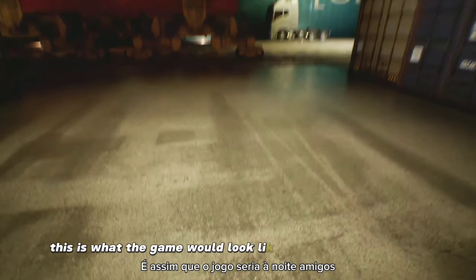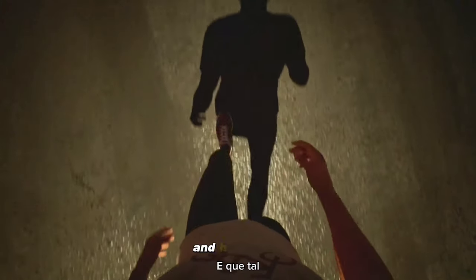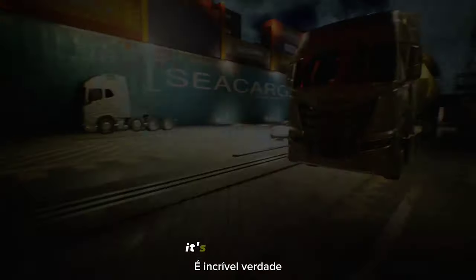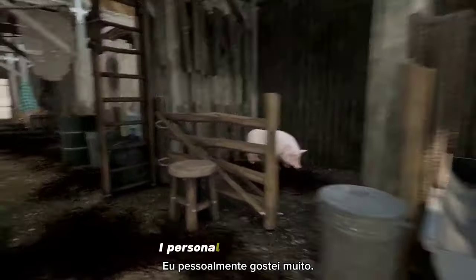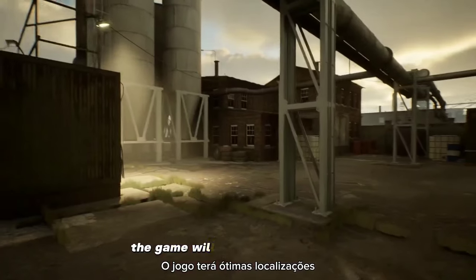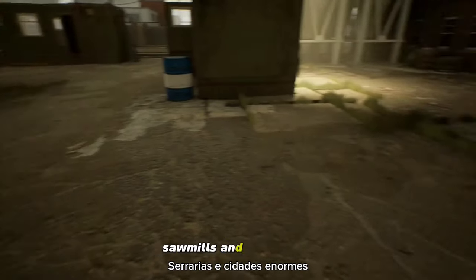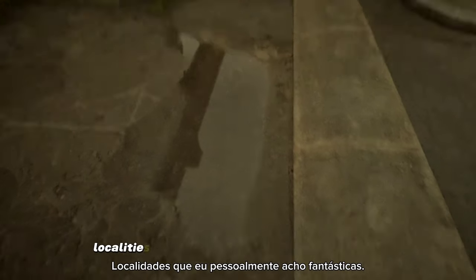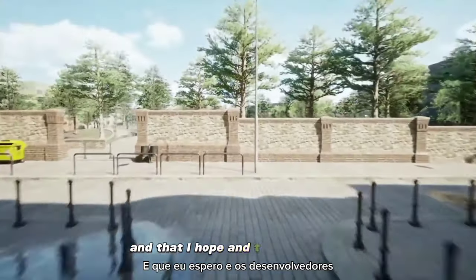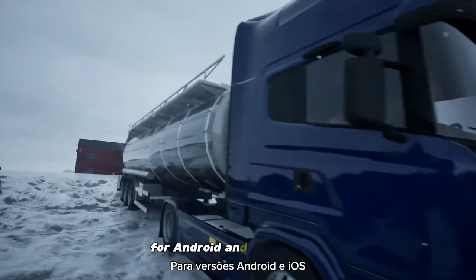This is how the game would look at night — here we find ourselves at what appears to be a dock. What about the first-person shadow of our character? It looks incredible, right — personally I really liked that. The game will feature great locations such as farms, docks, sawmills, and large cities, which I personally think are fantastic, and I hope the developers replicate them as faithfully as possible for the Android and iOS versions.